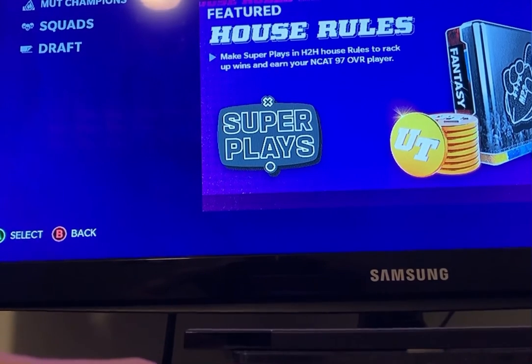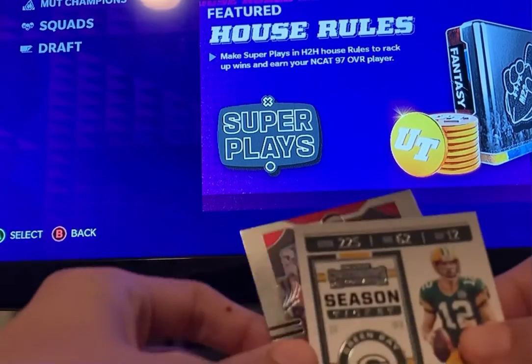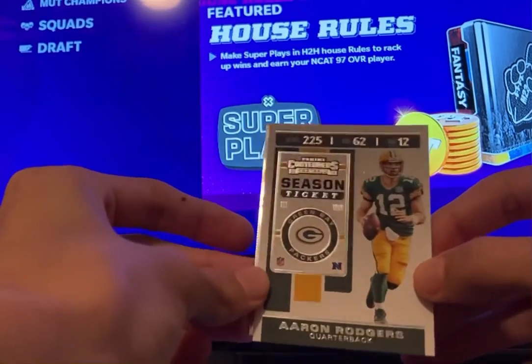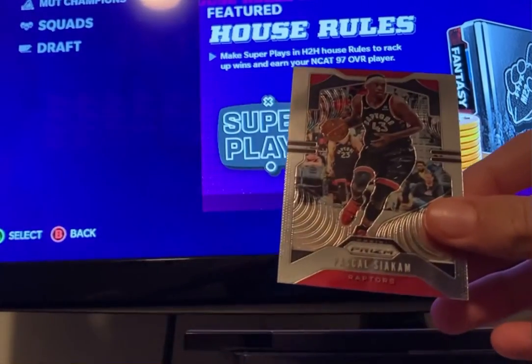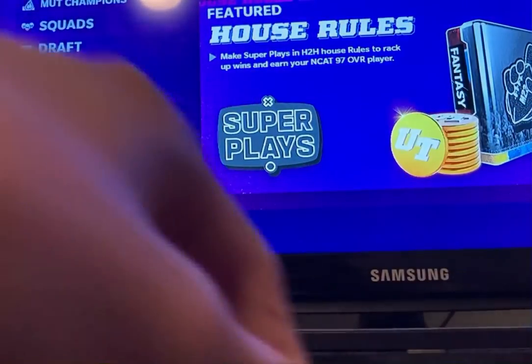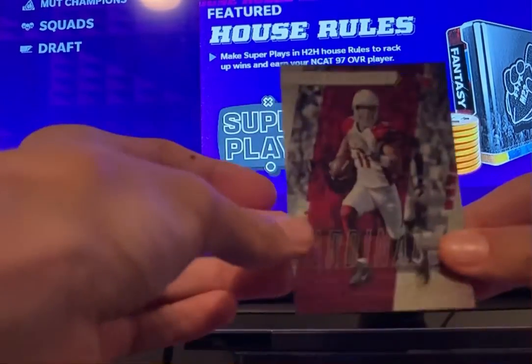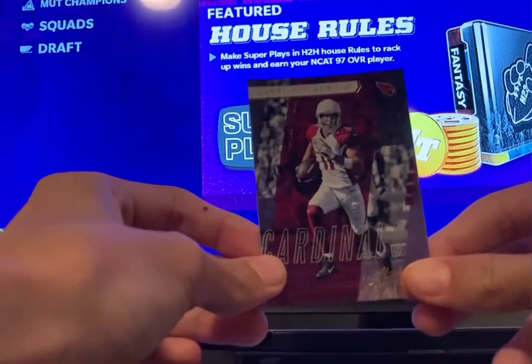So first, these are the cards that we already had: we have the Aaron Rodgers, the Pascal Siakam, and then the next card we got is this Larry Fitzgerald base card.